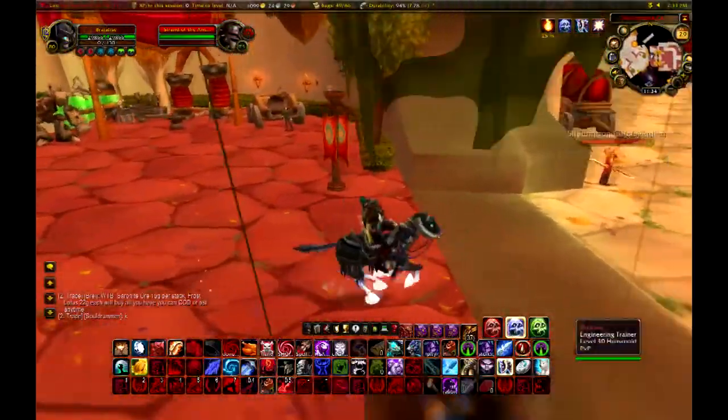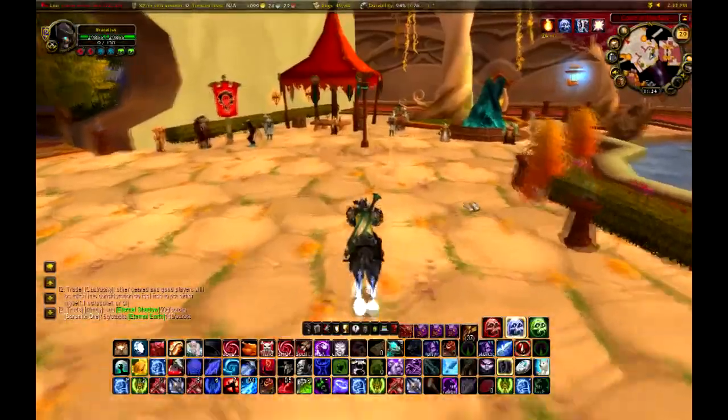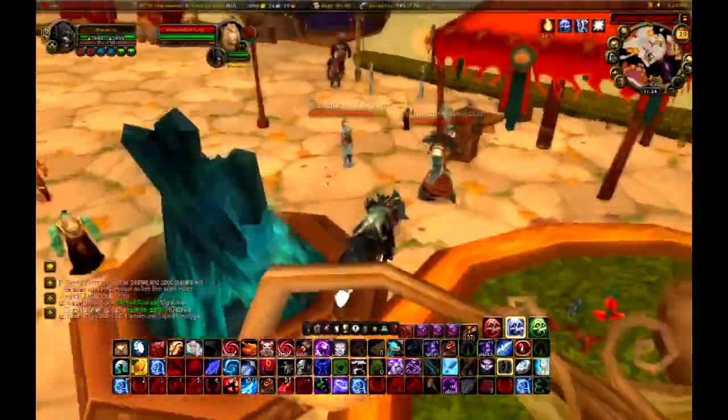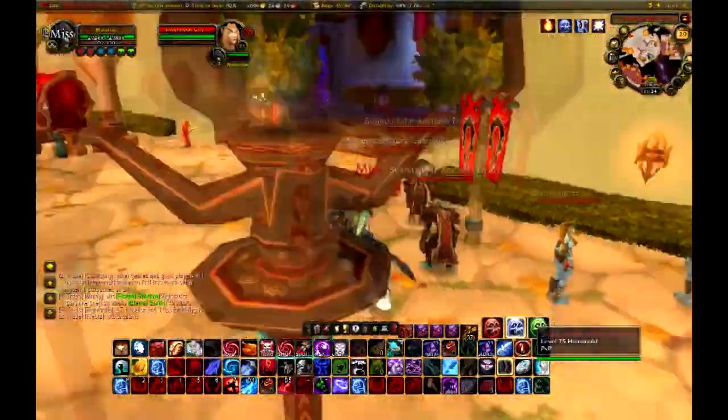You're not going to encounter very heavy guards. A mage could probably just take them all — just pick up all these adds, use the Frost Nova spell, freeze them all, pick up the flame and run, get on your mount and run away.